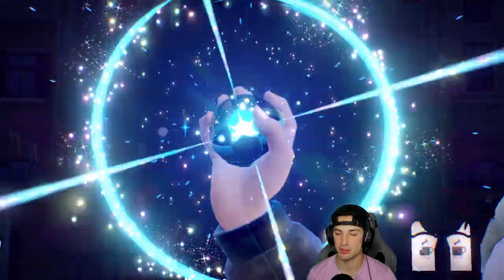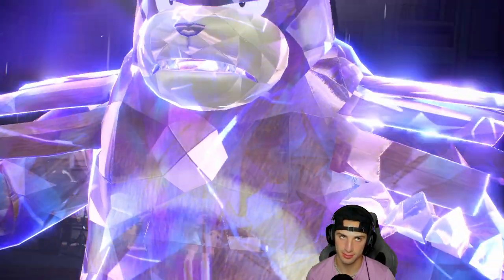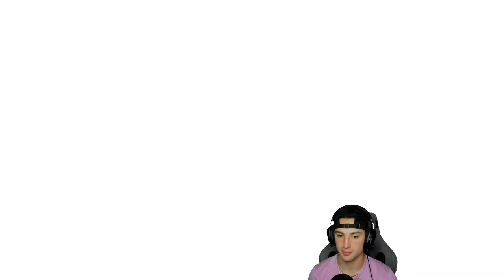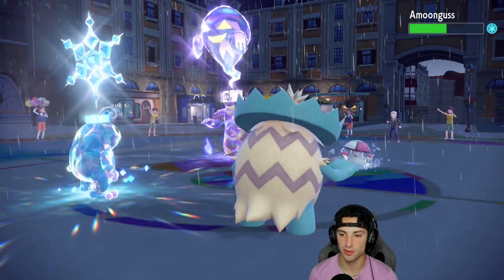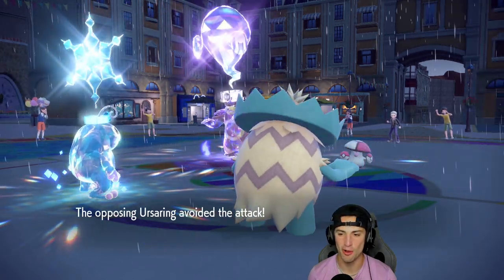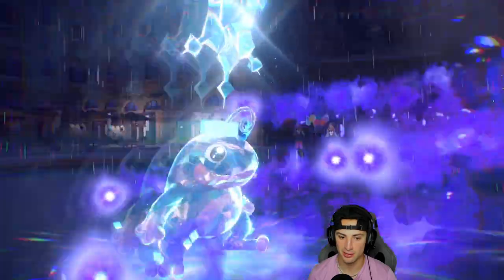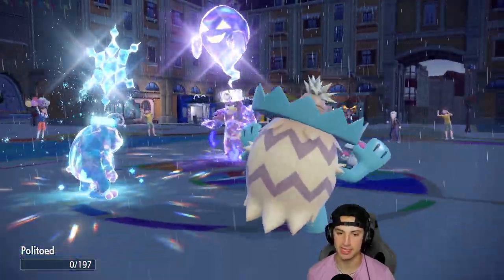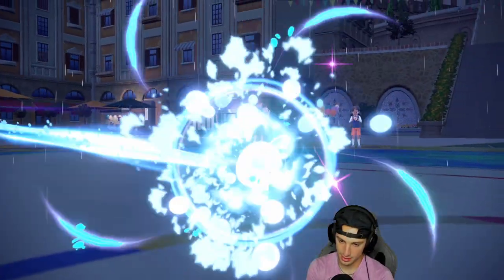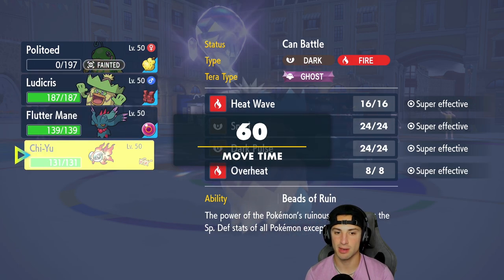We're gonna see a Terra come out — probably from Ursaring. Ursaring, what typing you got? A Ghost-type Terra — it doesn't really do too much here. Amoonguss is frozen solid, just looking to go for Rage Powder — wouldn't have done anything anyway. Hydro Pump is on a bad string, and Terror Blast coming in from Ursaring at plus six — we're not surviving that. Politoed goes down. I cannot land these Hydra Pumps — rain's gone now too, I want that rain back.